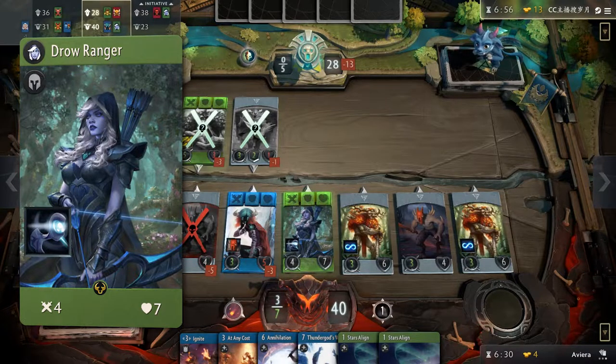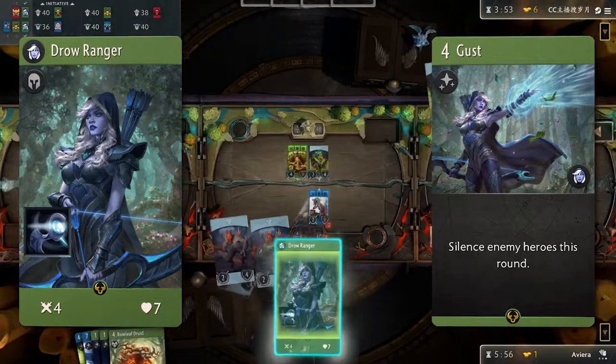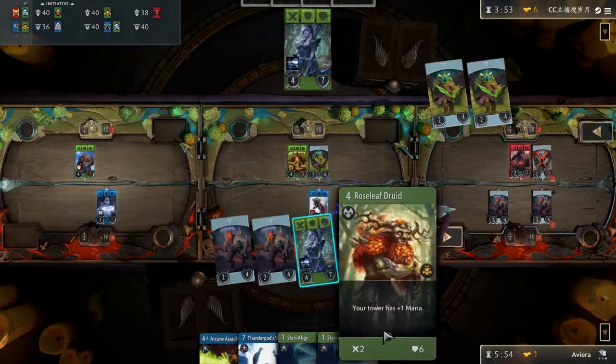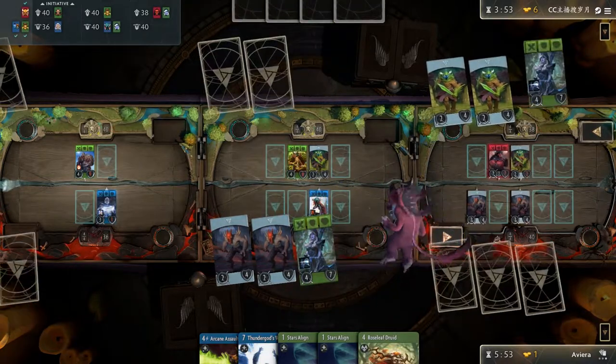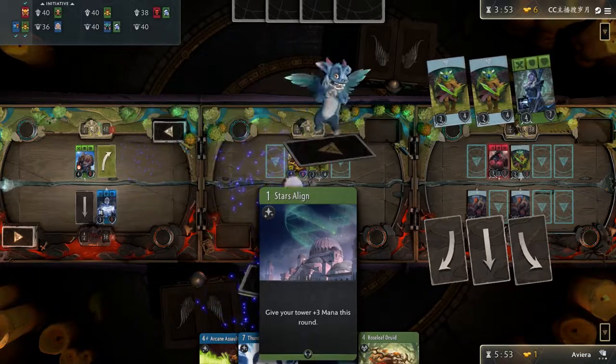Drow's passive helps develop threatening boards and her signature card Gust is an integral part of the combo. That being said, you want Drow Ranger to be deployed on round 2 because you don't want her to die instantly to those pesky early red or black heroes. Deploying her on round 2 gives you the chance of putting her in a safe or winning lane.